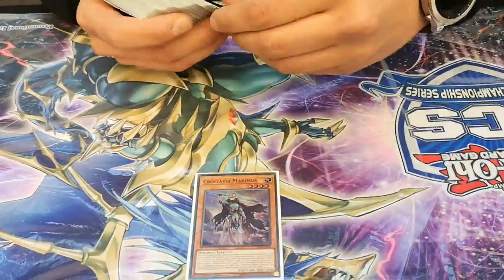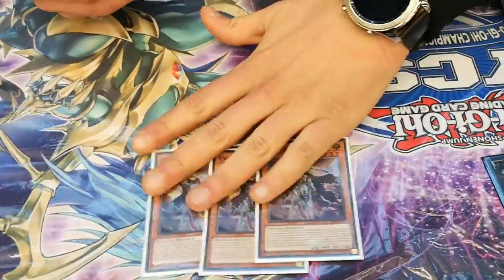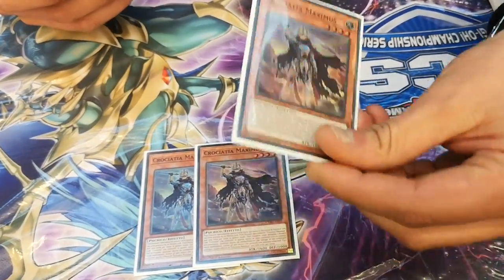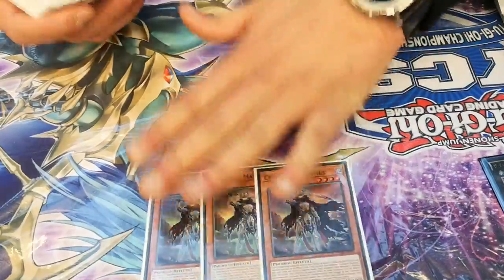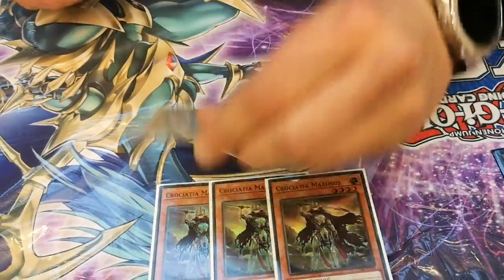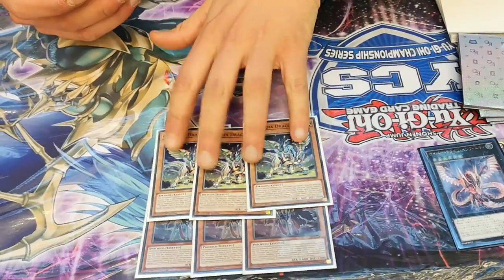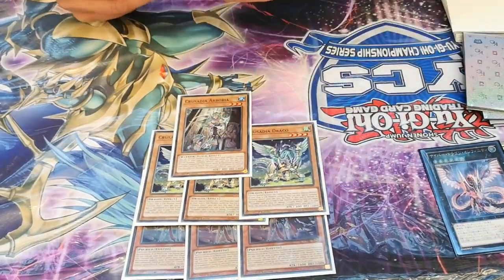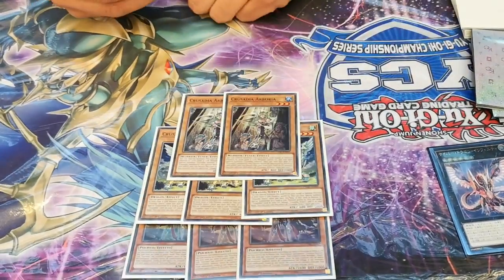The engine of Crusadia is 3 Maximus, because it's light, because I played the Collab and Beaver Dragon, and it's good. 3 Dragon, because it's a Crusadia, and it's important for the War Dragon engine in the next deck, and only 2 Arboria. This is only the engine of Crusadia.